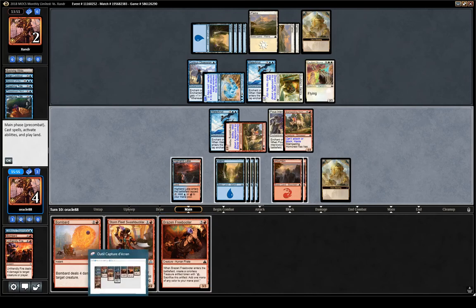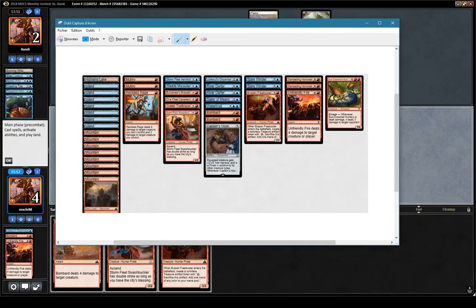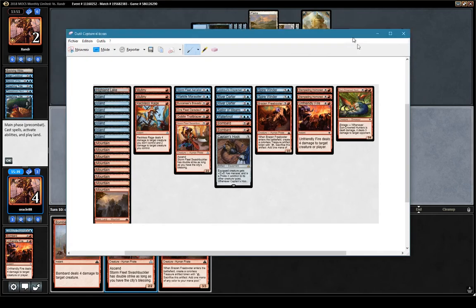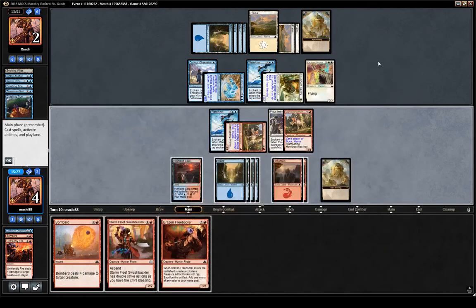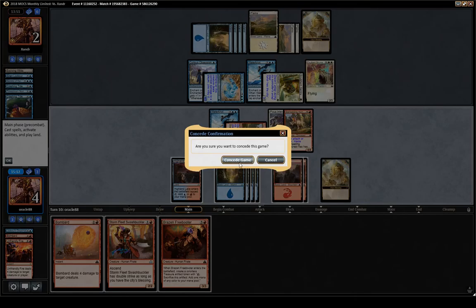We're just dead. Trying to figure out if there's anything that would let us win right now — a flyer to chump-block if they have nothing, but they have six cards in hand, so that seems unlikely. Horncrest is not an out, Hunter — we don't have enough mana to play Hunter and Bombard to deal three to their face. Reckless Rage doesn't do anything really. I don't think we had any out. Good games — this is going to be another loss.